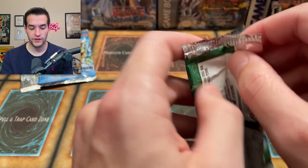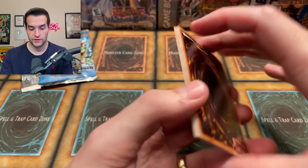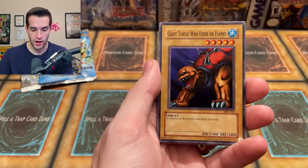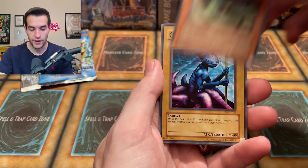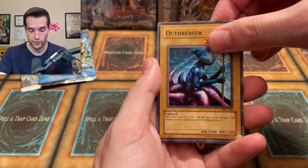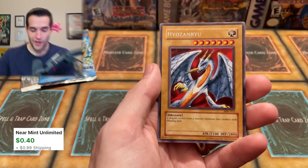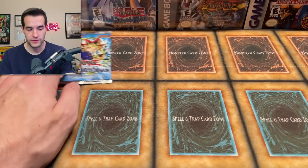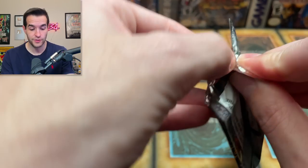Magic Ruler from 2003 — if it has 'spell' written on one of the magic cards, we'll know it's a 2003 pack. And there it is — spell written on it, so it's definitely a 2003 pack, probably a tin pack. Pulls: Whiptail Crow, Performance of Sword, Giant Turtle Who Feeds on Flames, Magical Labyrinth, Darkness Approaches, Koto Dama, Octoberser, Hungry Burger, and the Hrozanru — a nice rare as well, very cool card. We will take that, but still not a foil. We're going to do Metal Raiders next, saving LOB for last — last time I saved Metal Raiders for last and then pulled Blue Eyes from LOB instead.